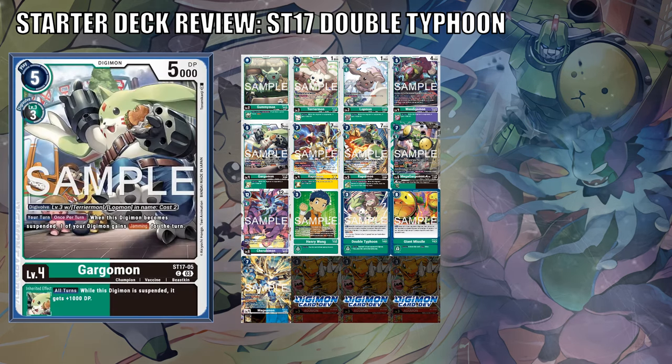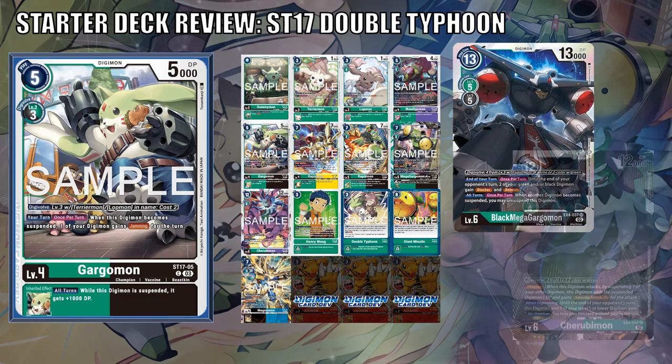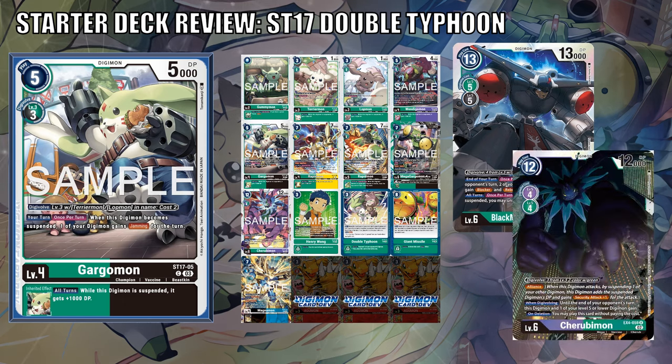With Gargomon, the Digivolution costs are the same, but this Digimon is generically green or black. Your turn, once per turn when this Digimon becomes suspended, one of your Digimon gains Jamming for the turn. It doesn't say other Digimon, so when this Digimon attacks, you could be attacking into security with Jamming — a pretty neat way to gift it. Definitely provides buffs for archetype Mega Gargomon decks and could also be used in Cherubimon Alliance decks as well.